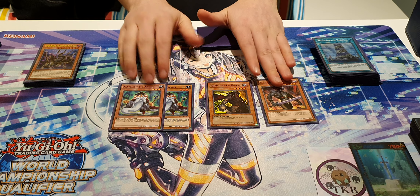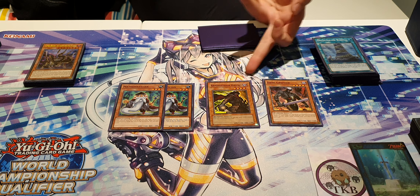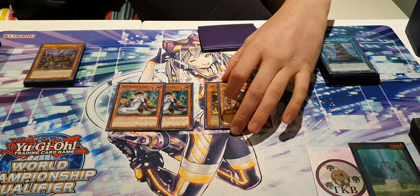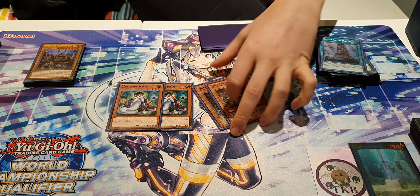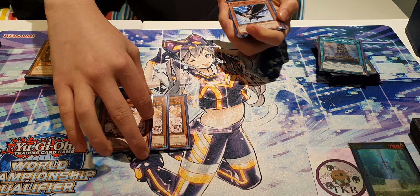Then we have two Mathematicians, one Armageddon Knight, and one Dark Grepher — in order of worst to best. Mathematician is fine, Armageddon Knight is decent, and Dark Grepher was really good every time I saw him. The nice thing with Dark Grepher is in hands where you open Grepher plus a Harp Horror, you normal summon Grepher, discard the Harp Horror, then send a Nightmare. Even if they have Ash Blossom, they can't negate the send since the Harp is already going.